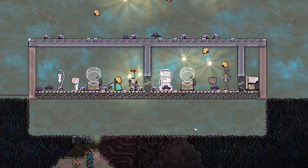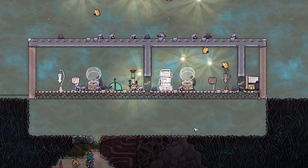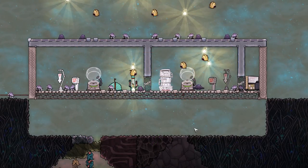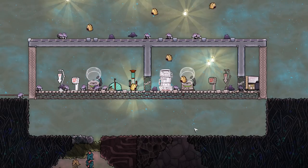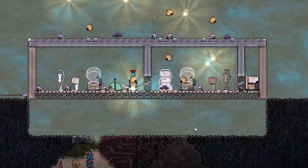Hello guys and girls and welcome to the next update of Oxygen Not Included. This is Rancher Mark One, because there's more stuff to come later on. There's been a whole ton of stuff added to do with catching, wrangling, breeding, and grooming — all sorts of stuff to do with the critters in the game. We are going to look at all the new updates, and we've got a whole bunch of critters flying around to help demonstrate.